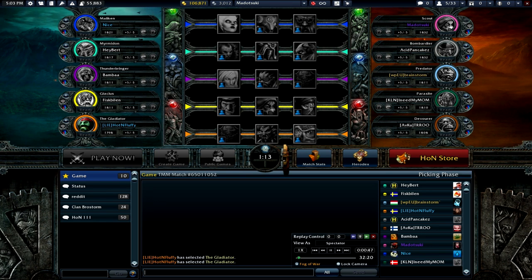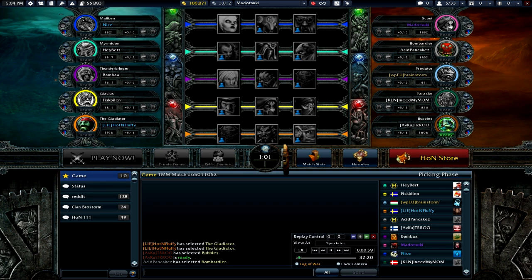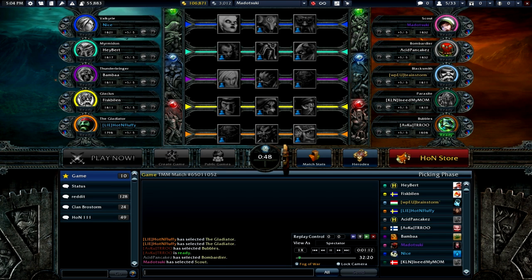This is an 1800 MMR game — almost everyone is 1800, so before you dismiss this as a low-level Scout game, it is a higher-tier game. This is solo matchmaking; I probably wouldn't have picked Scout if I knew the enemy team was grouped. In solo matchmaking I assume the enemy is mostly solo queue, so I'll take that risk. Against a premade five-stack, they'll just group up and counter Scout quite effectively.